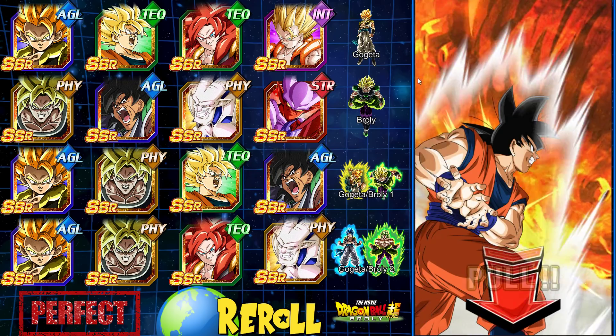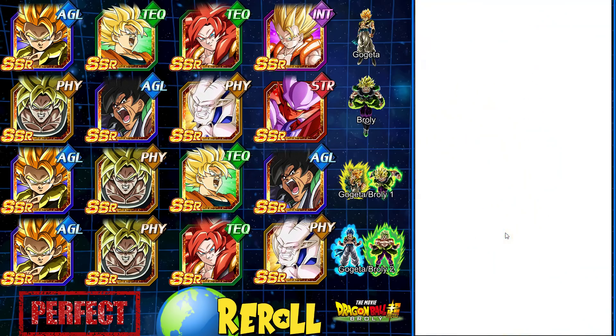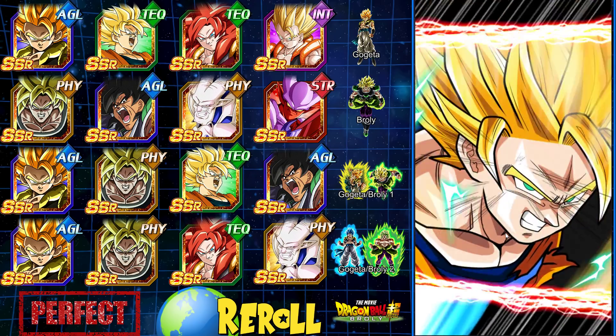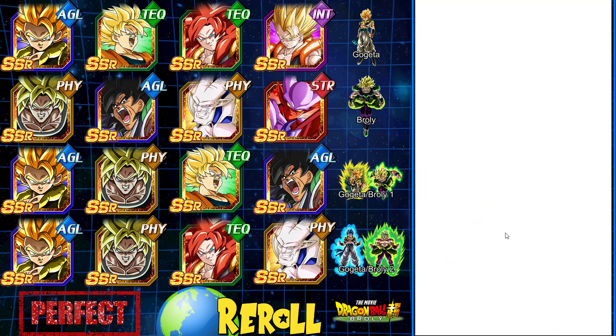We did get a full house there with a Vegeta. They're not gonna fuse together, which is okay, but a full house means a guaranteed SSR. It really doesn't matter since we're doing a multi and there's a guaranteed SSR on that dynamic anyway.